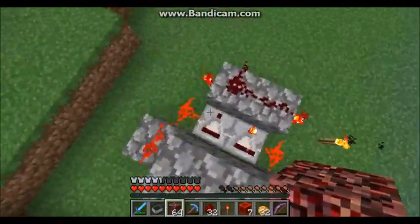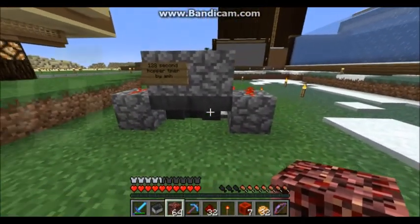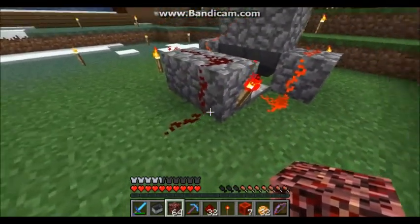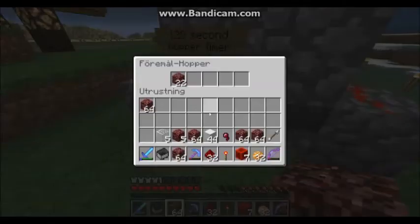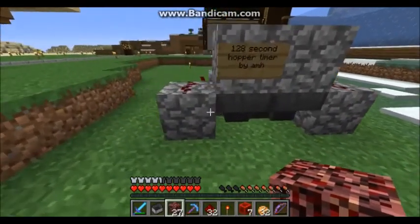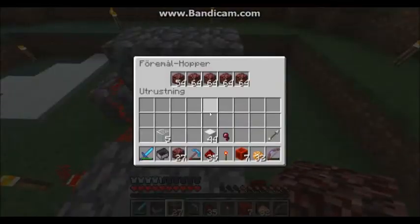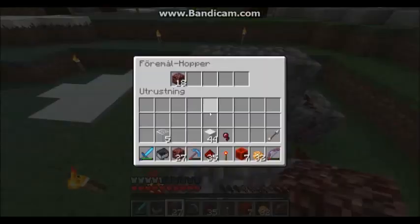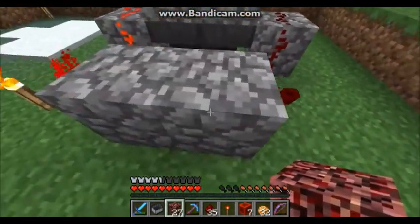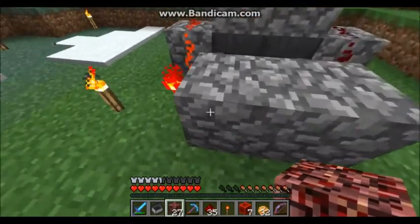Hello, I was playing with some hoppers here, and I think I have what might be the smallest way you can do a hopper timer of this kind. Basically I have two hoppers pointing into each other, and one of them feeds into the other one. It takes 128 seconds to go each way, so if you only go on one of them, it's 4 minutes and 16 seconds between every pulse.